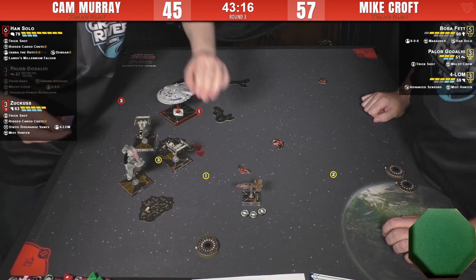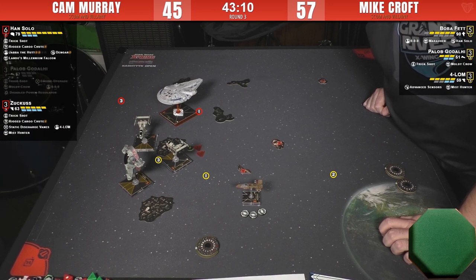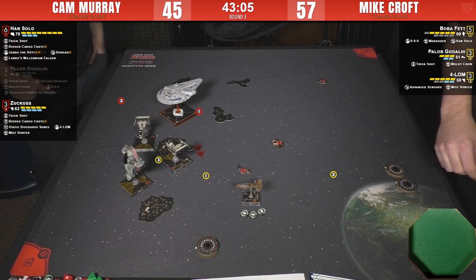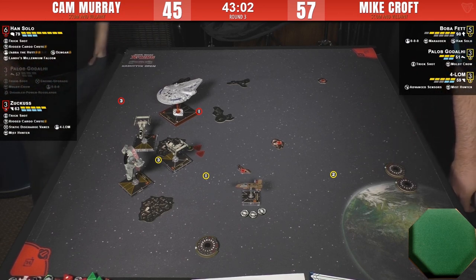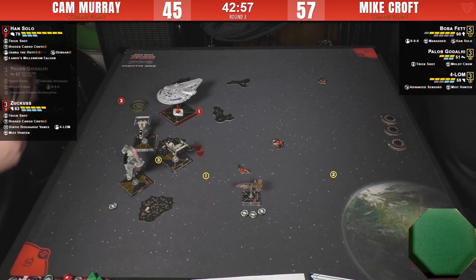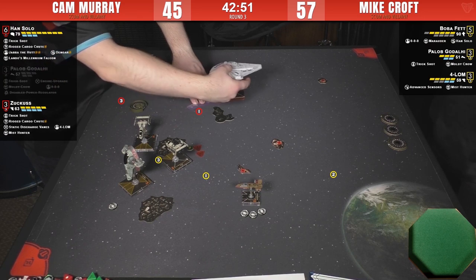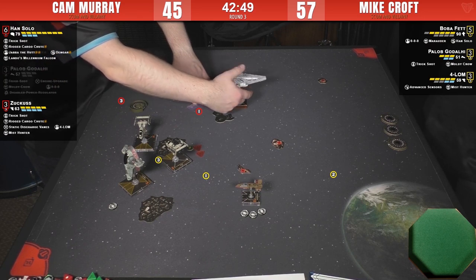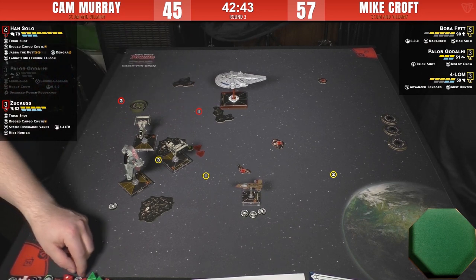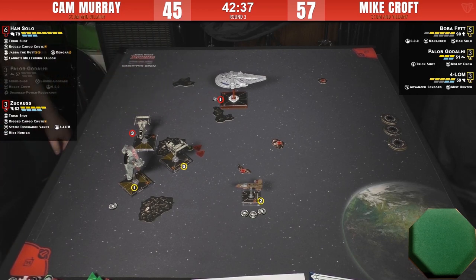I understand what's happening — Mike knows how to play this list infinitely better. That's a good choice from him because he doesn't have to worry about Han's Trick Shot, Han is going to be way out of the way. If he can hammer Zuckus with two range one shots from his big heavy hitters he can pile on damage and then deal with Han when Han's the only thing left. He's not in a rush.